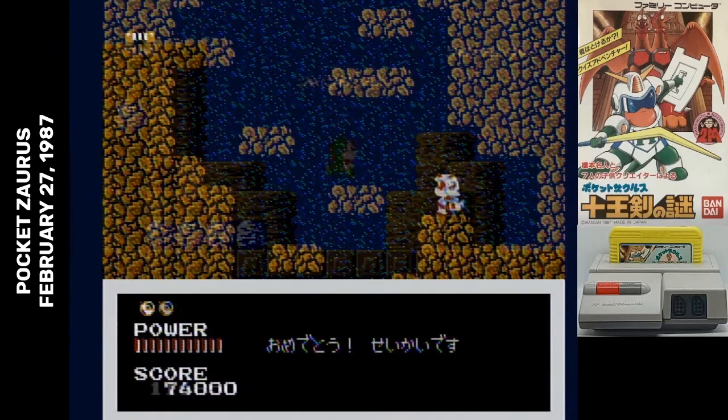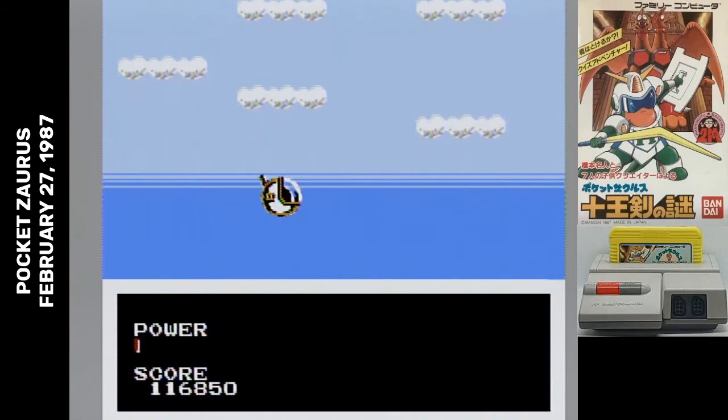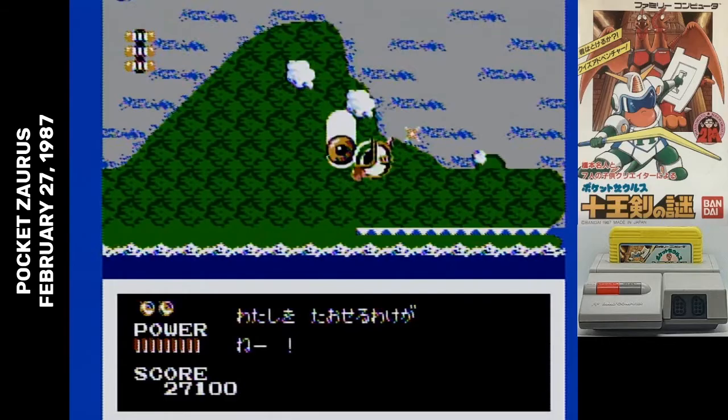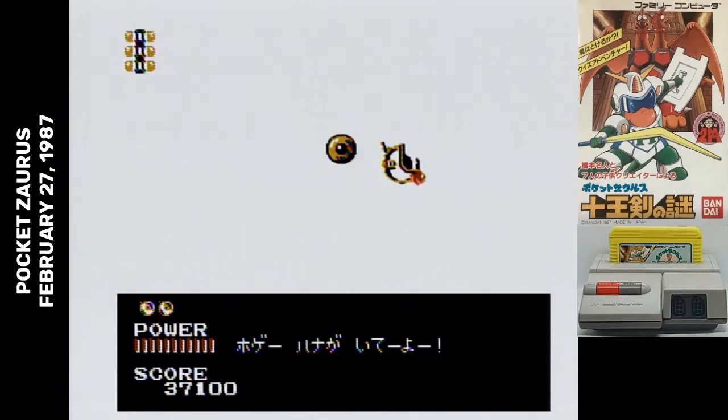The stages have sections where you suddenly stop platforming and jump into your time machine for a shoot-em-up segment. On those, you can shoot forward and use a bomb, which is pretty useful because it's the only thing that can stop the dinosaur blocking your path. You can also make the screen scroll faster by pressing right while flying in your time machine.